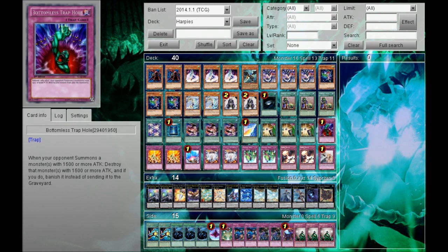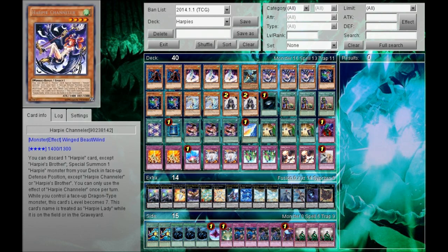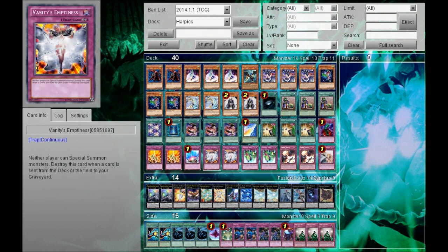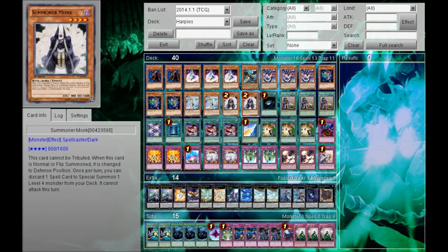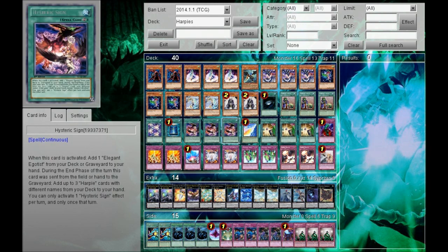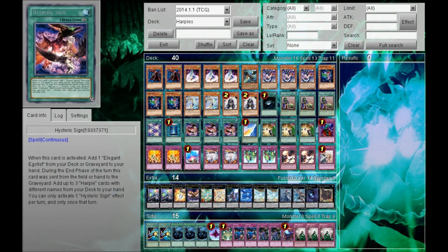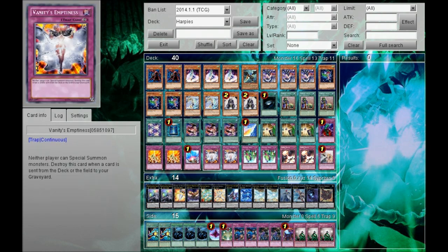For traps: one Call of the Haunted, two Icarus Attack — three is too much, two is just perfect since you have so many winged beasts but three is overkill. One Compulsory Evacuation Device. Two Vanity's Emptiness — I like it because you can get rid of it with your field card when you don't need it, and you can use it in conjunction with Master Key Beetle who will protect it. A first-turn Draco Sack plus Vanity's Emptiness is quite a powerful setup for your opponent to get rid of.